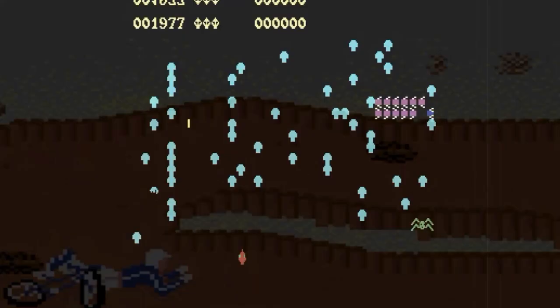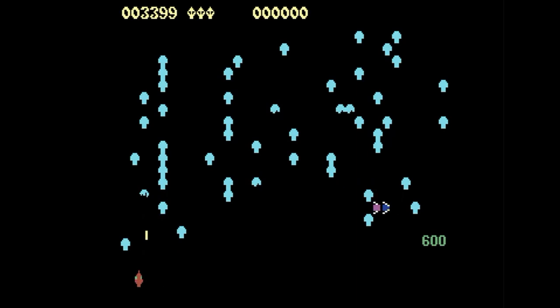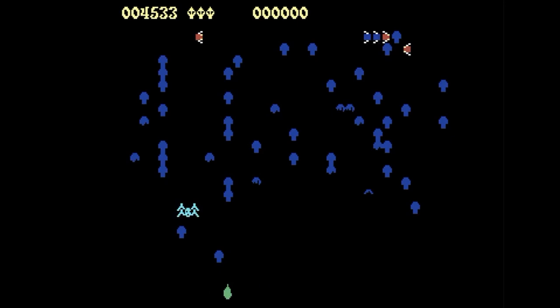Here is another classic, Centipede, by Atari on the Commodore 64. Atari did a lot of conversions for Commodore and some of its competitors, surprisingly. It's a decent version of Centipede, although just like with any other version, it's very hard to play without a trackball.